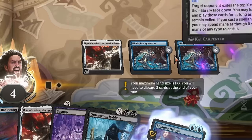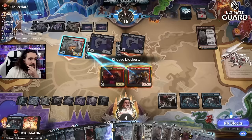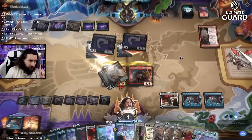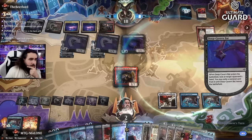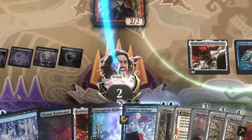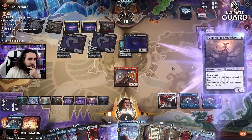Not a single piece of removal was drawn here, so they just need to find one lightning strike and we're super dead. We're good — they don't have red, they don't have red. They cannot play the Lightning Strike, they can't. Now they have red — oh, they will be taking the robbery! I told you they would be taking the robbery!